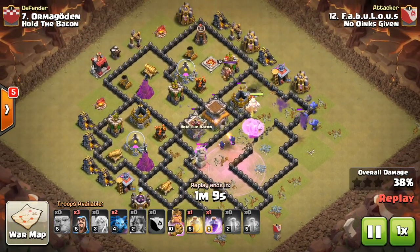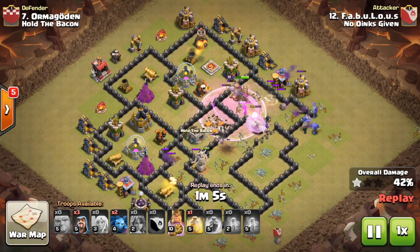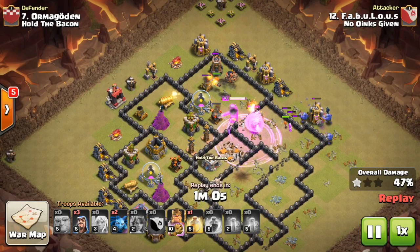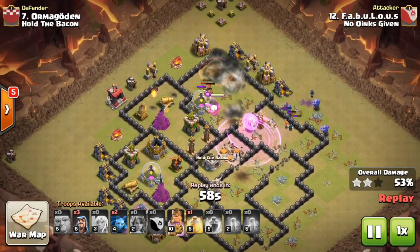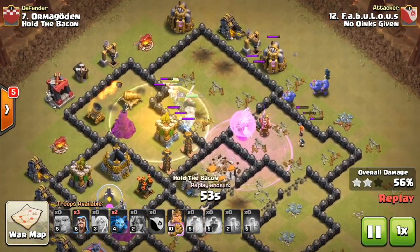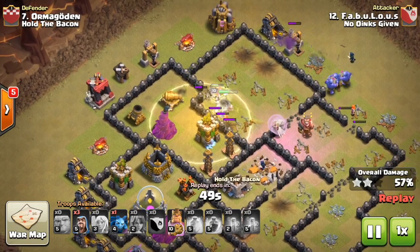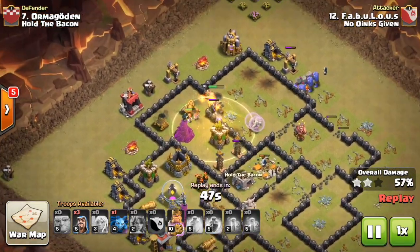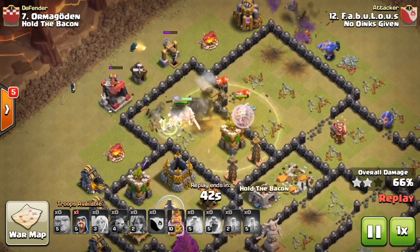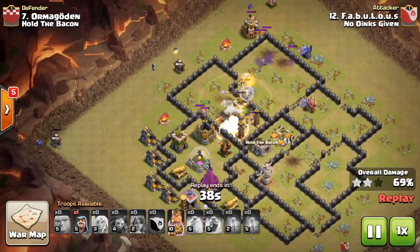He's saving three wizards and two minions for cleanup and is holding on to a heal spell. The valkyries get hit by the bomb tower explosion and a big bomb, so he uses the heal spell there. The healers then work their way into that compartment loaded with defenses — having the valkyries under heal plus the healers helps a ton. The bowlers are still working around the outside cleaning up extra buildings.